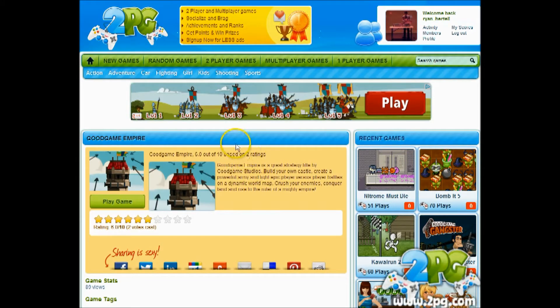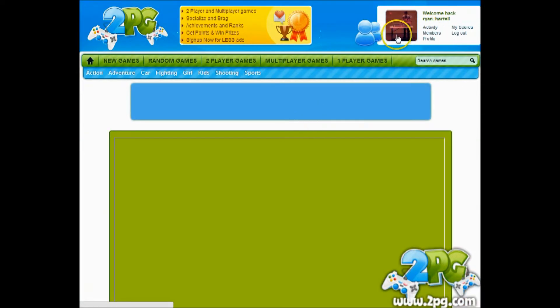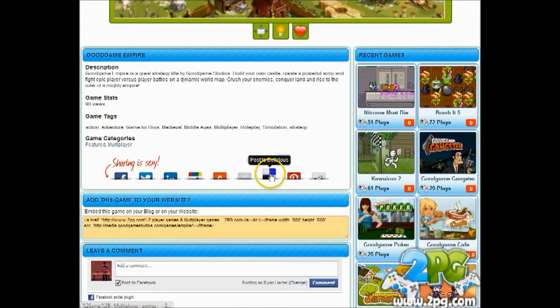Hey guys, Ryan here getting started again on 2pg.com. I'm going to be playing Good Game Empire — this is a strategy game by Good Game Studio. We're going to build our own castle, create an army, and fight epic player versus player battles on a dynamic world map. I love games like this. I love strategy. I'm all logged in here at 2pg with my Facebook account and I'm ready to go. If this game's good I'm going to be sharing it with all my friends on all my social media sites.